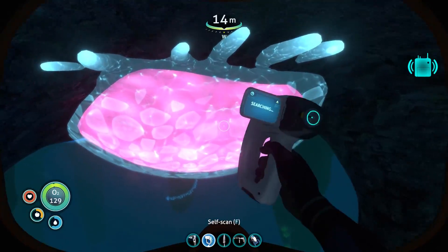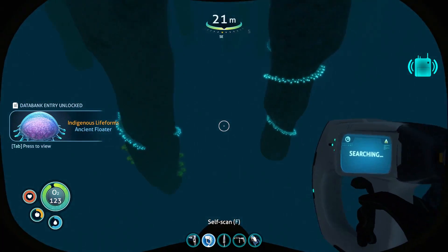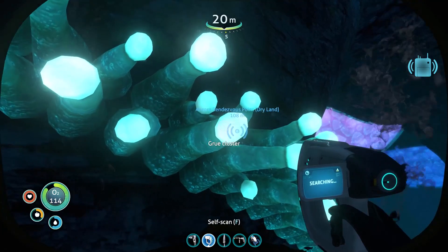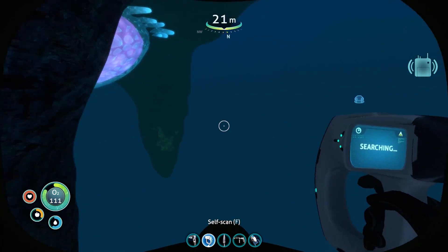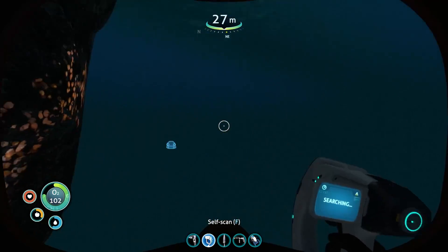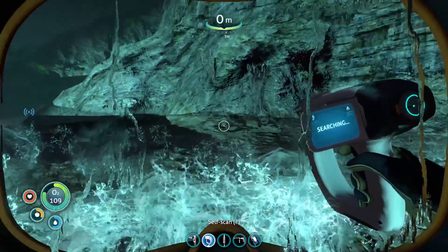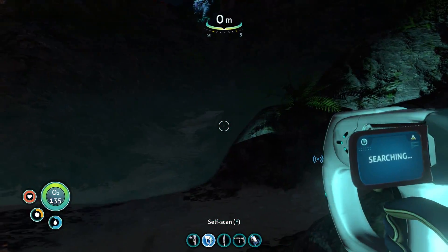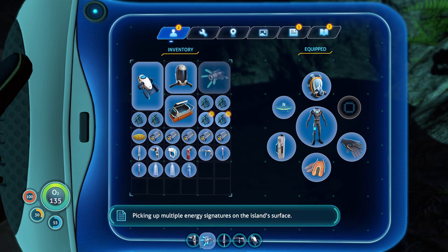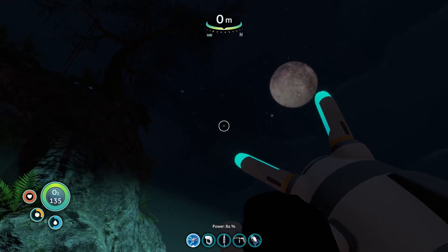Let's scan these wart thingies. Ancient floater — that's what they call it after I leave the toilet. Gru cluster? What the heck. Coral shell plate — no one cares about that, everyone's got one. We got some dry land action right here! This is the first dry land I've seen since I got here. I'm getting out my propulsion cannon in case any of those crabs are here — I can grab them and shoot them off in the distance.